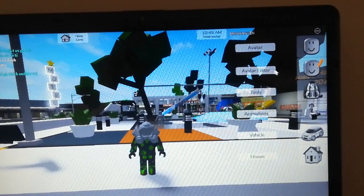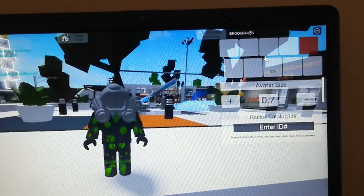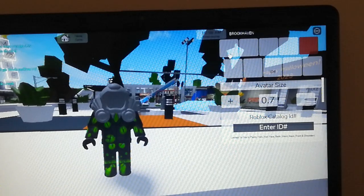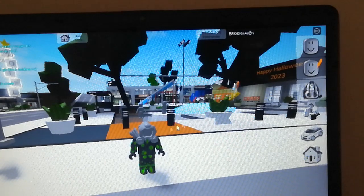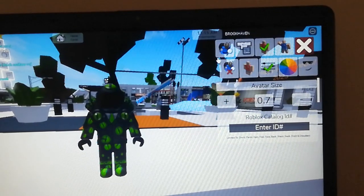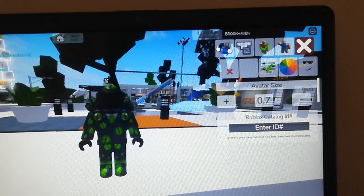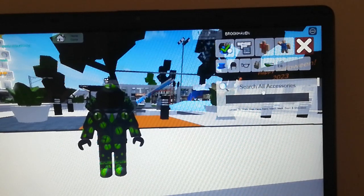If you want this kind of Dominus or more, go to the avatar editor, which is right here. Now I'm in the avatar editor. You see where my mouse is? Track my mouse — you'll see this. Now that I'm here, search all accessories — you'll have to go there.